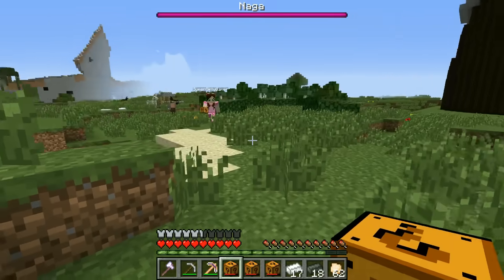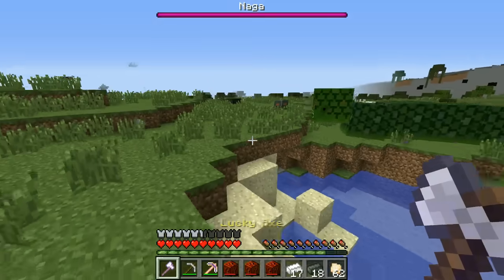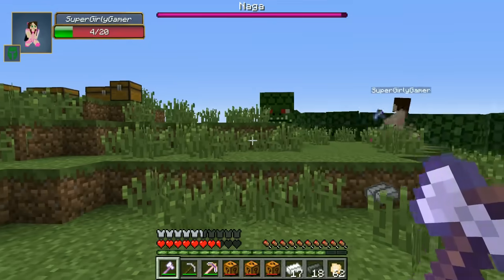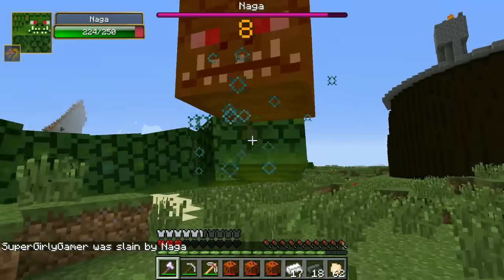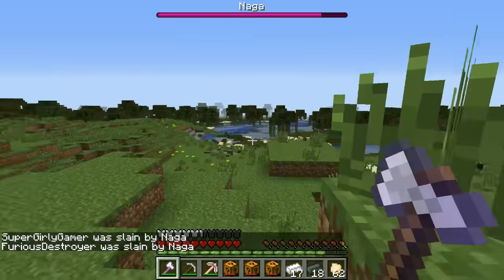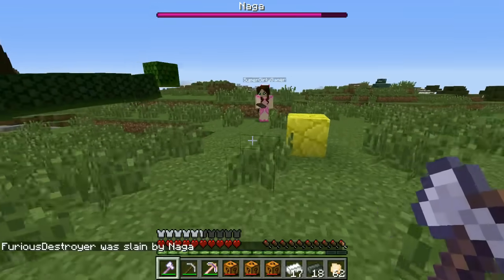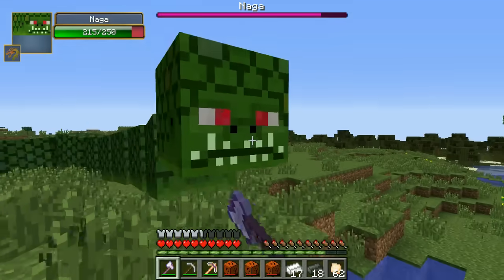Oh my god, it's the Naga! No! Oh no! Maybe we can kill it? You think so? You have to hit it in the face, remember? It's not that bad. Alright, I'll kill it with my lucky hoe. He's got 250 health. I think we fought this in the Challenge Games like three years ago. We're going to have to get rid of it — if it gets to the arena it breaks every block, and it follows you forever. Alright, we have to kill this thing.